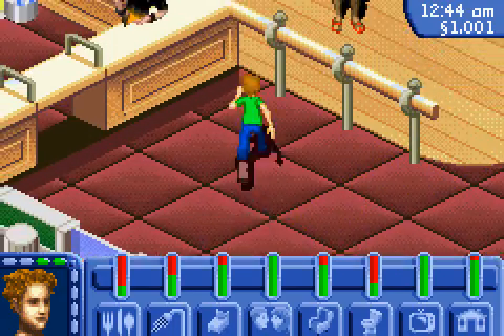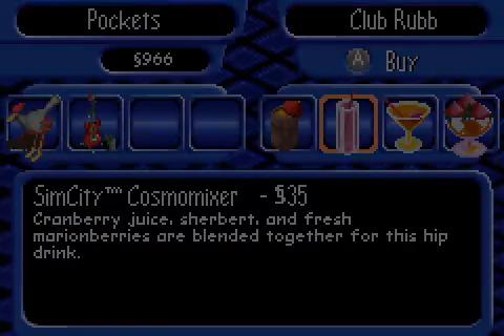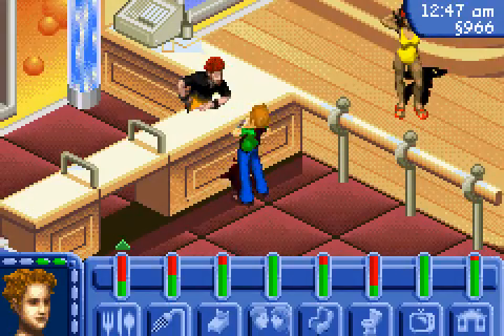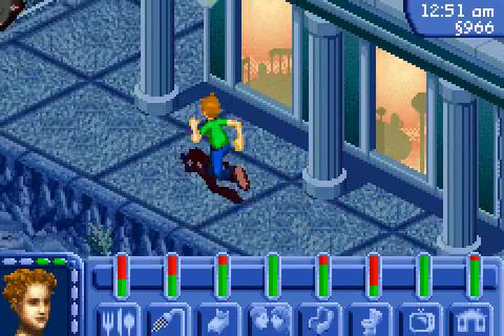Now let's get some food before heading off to the ghost house. I wish to have a Cosmo. Yummy! Alright, we're done here. I should probably pee before heading there.